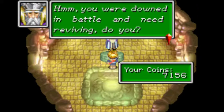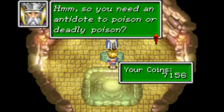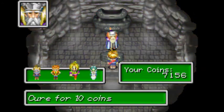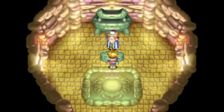Welcome, Wary Wanderers - what aid do you seek? You need an antidote to poison or deadly poison - whom shall I cure? For a measly ten gold, you can actually cure any poisoned team member here. I require a donation of ten gold to cure Ivan. I shall apply the cure. You get the same jingle you get for Ply, and there we go - he's not poisoned anymore.